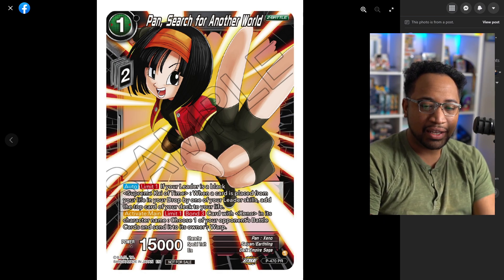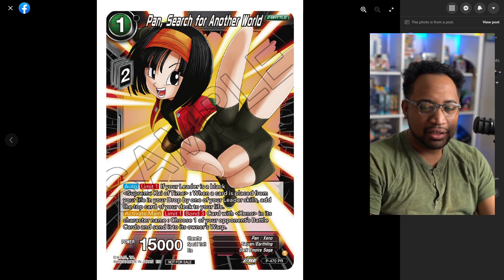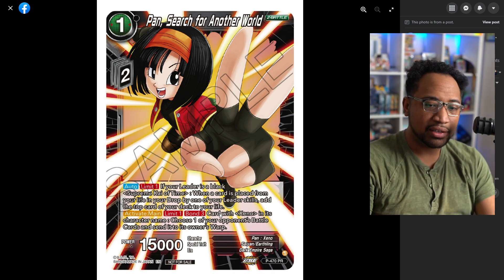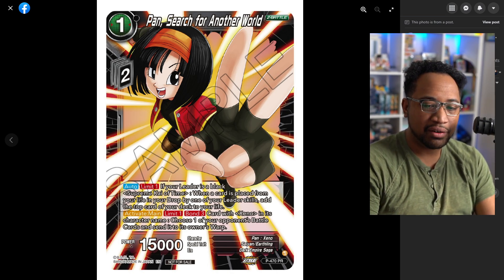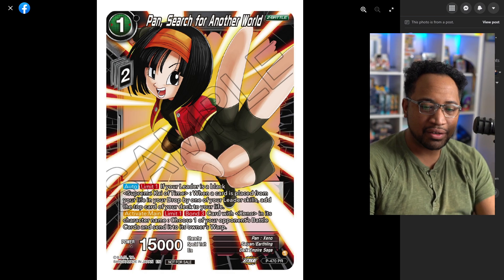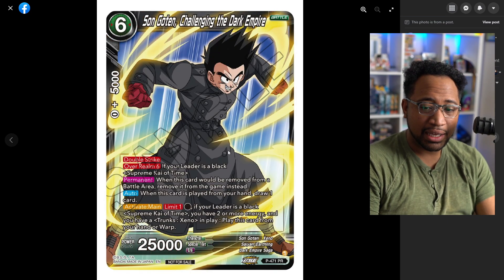Search for the World — Supreme Kai: there's a lot of Supreme Kai support, but I'm with it. I really need to try green Cooler. The card is a Black Kai. When a card is placed from your life by your leader skill, you add the top part of your deck — that's actually sick, because now you can use the overwhelm or wormhole effect for free without having to create one. Bond three card with Xeno in his character name — choose one of your opponent's cards, with the bond condition being if all of them have Xeno in their name like Trunks, Pan, whatever.